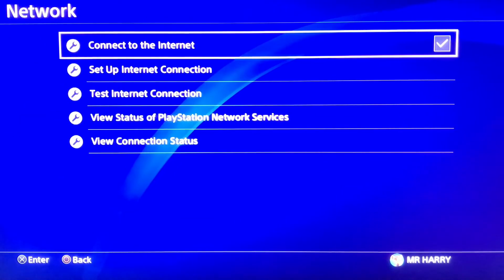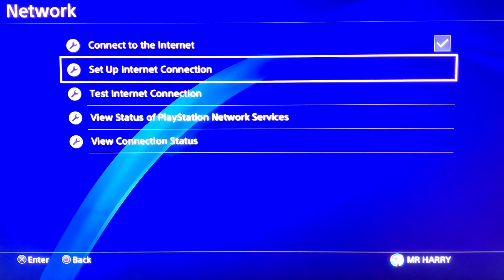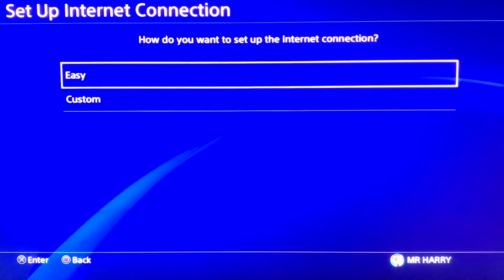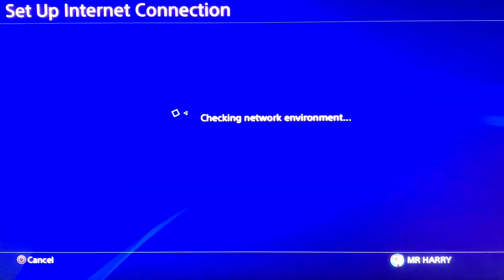Tap on Network, and here you go. Tap on Setup Internet Connection. Use a LAN cable from your router to your PS4, and go for Custom.